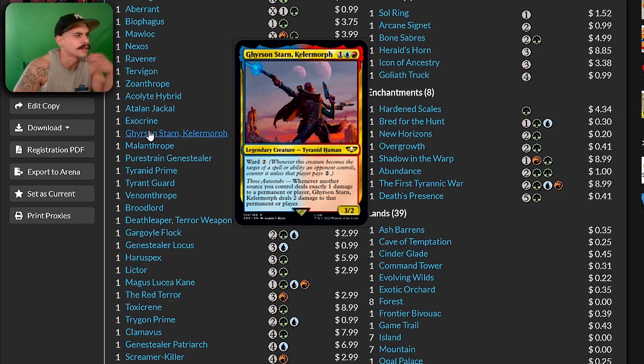Gerson Starn Keller — morph, ward 2. Ward is good; don't sleep on ward. Whenever another source you control deals exactly 1 damage to a permanent or player, Starn deals 2 damage to that permanent or player.